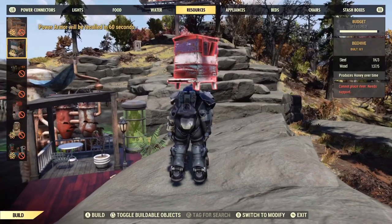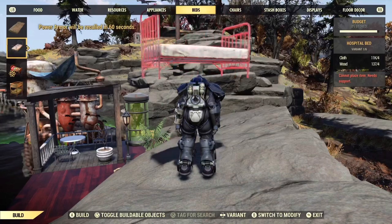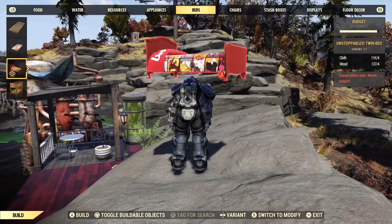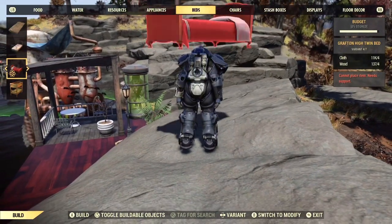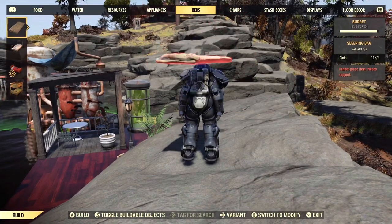That's another fun way to do it as well. You can make any item that is placeable on top of the power armor floating, and it does look really funny. I like to use the chairs so when people come into your base it looks really funny. I just wanted to bring you this short little glitch — it's kind of useful if you want to play around with your camp and do something fun and unique.